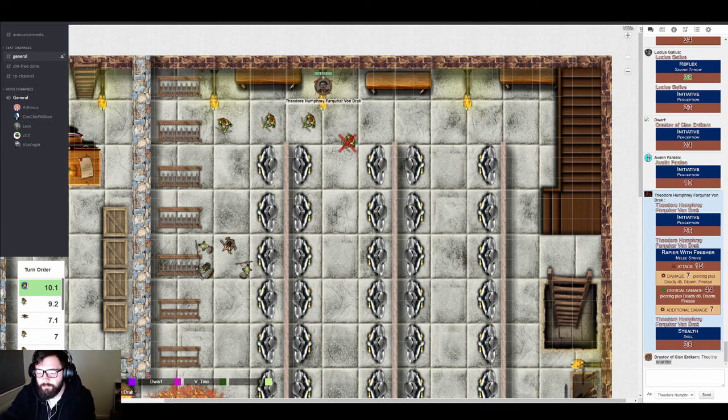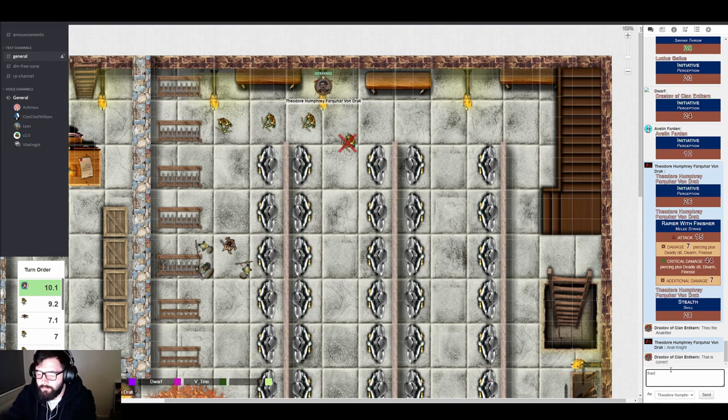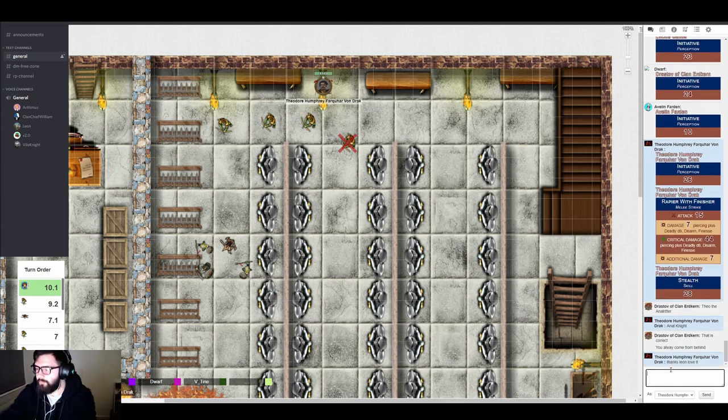Avalyn notes there's fire in her way. She realizes she has the shield out, which prevents her from spell-casting with her greatsword. She considers stowing the shield — the GM notes she can just drop it on the ground for free without costing an action. She decides to drop the shield and pull out her greatsword so she can spell-cast, then double-checks her distance to the target.